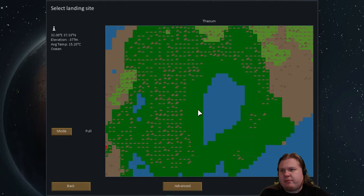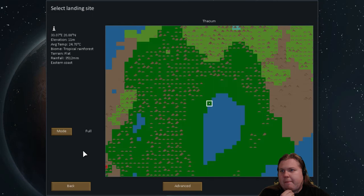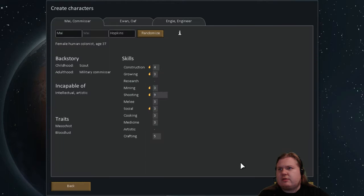I'm gonna settle down here where the rainfall was pretty nice. Somewhere on the coast would be nice actually — eastern coast, rainfall quite a lot, the terrain is flat. Actually let's go down just a bit. Average temperature: pretty hot. We're gonna select and go there.